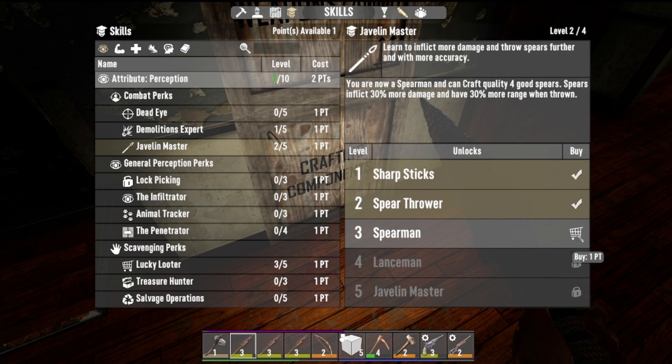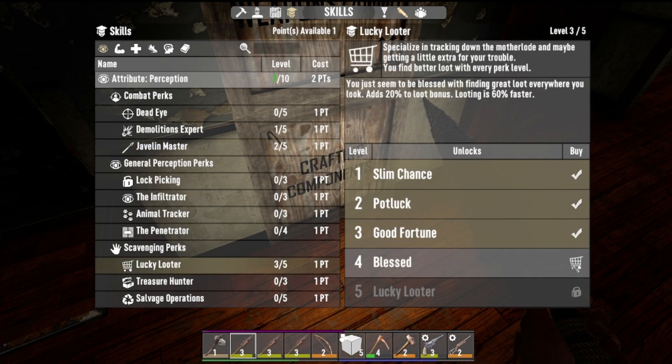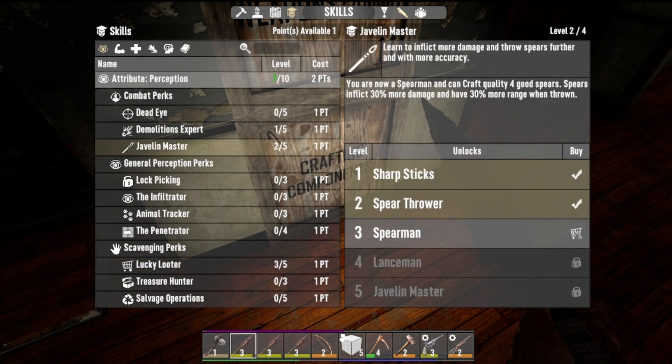Thirty percent more damage — craft quality for spears, which is going to use up whatever stone we have. I think that's the play because the spears are our main focus here. Lucky Looter has not done much for us. We're slowly creeping up on... fortnight.